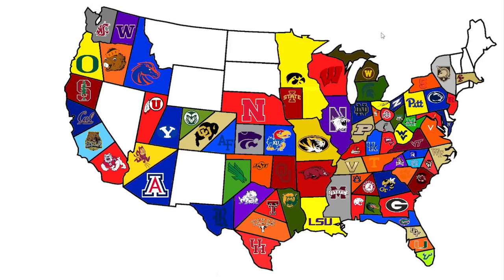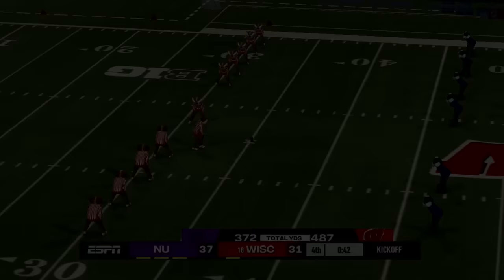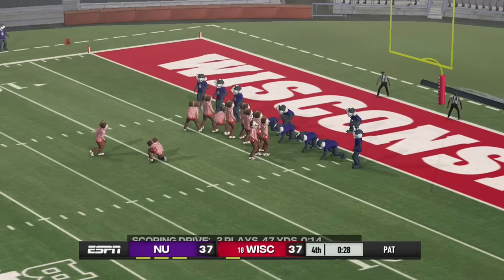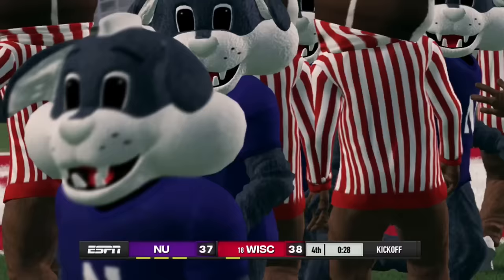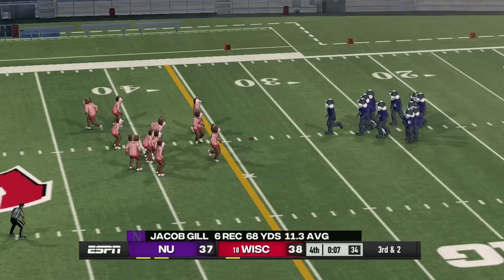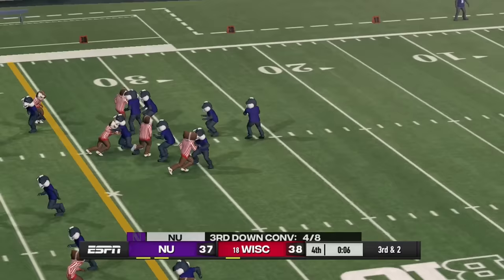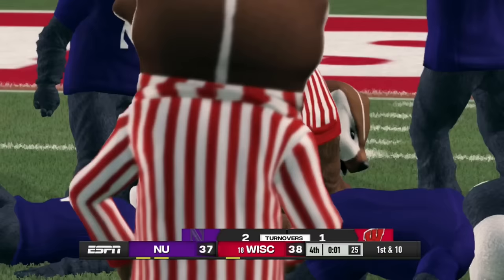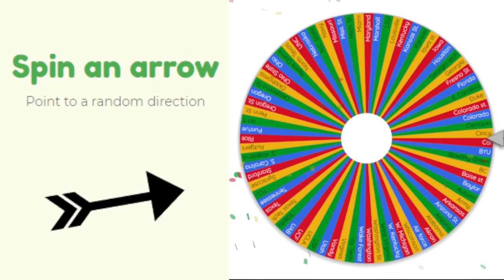Next up is Northwestern heading northeast to face Wisconsin — back-to-back Big Ten matchups. With 42 seconds left, Wisconsin is down a touchdown and gets an onside kick, then scores a touchdown and extra point to take the lead. Northwestern has 28 seconds, but with seven seconds left and down one, their deep pass is picked off by a Badger. Wisconsin secures the win and takes all of Illinois Northwestern's land.